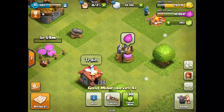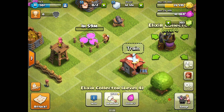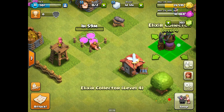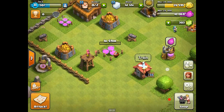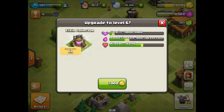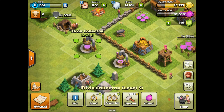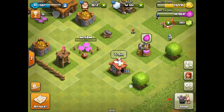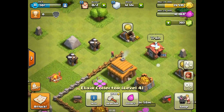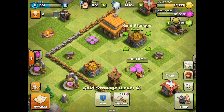We have an elixir collector over here that I think is still at a two-hour upgrade — 3,500 gold. Yeah, it's still at a two-hour upgrade. The other two over here are upgraded to level five, ready for their six-hour upgrade coming up. This one was level four — okay. Our gold mines are all at the same level once that one gets finished, and our storage is all at the same level once this one is finished here.